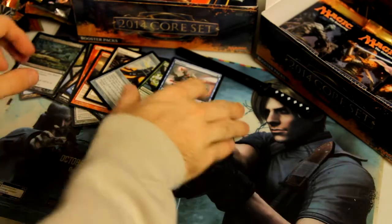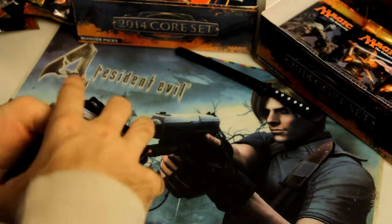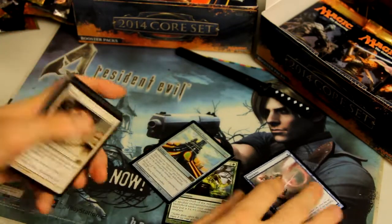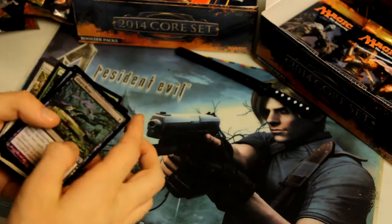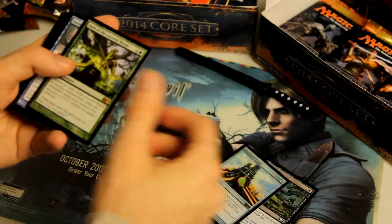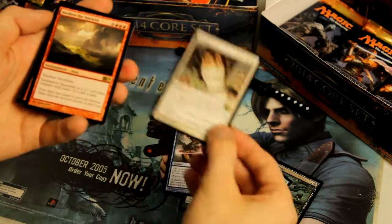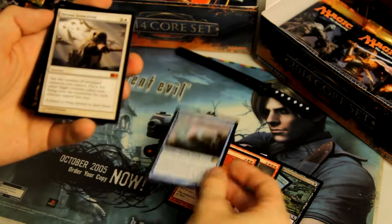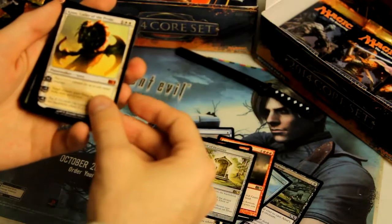I'm just going to quickly go back through what I got in the first half of box one here. Starting with two foils: a common Altar's Reap and a Foil Island. Then Darksteel Forge, Oath of the Ancient Wood, Quicken, Silence, Awaken the Ancient, Shivan Dragon, Tidebinder Mage, Devout Invocation, Mutavault, Door of Destinies, and Ajani, Caller of the Pride.